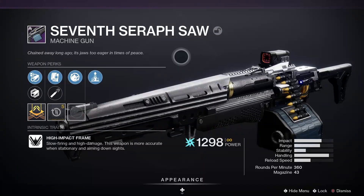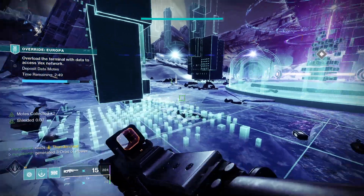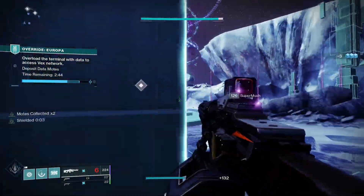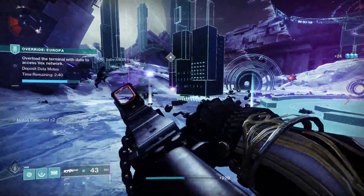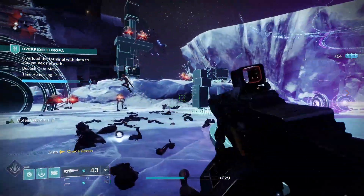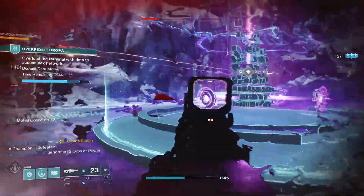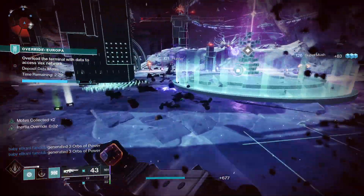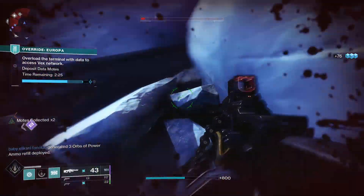Next up, we've got the Seventh Seraph SAW, a high impact frame machine gun — slow-firing and high damage, more accurate when aiming down sights. For PvE, Auto-Loading Holster and Vorpal Weapon are decent perks, and you've also got Clown Cartridge and Firing Line. For PvP, Zen Moment and Opening Shot is a decent pick. This one can be picked up from Banshee-44 when he's selling it, or from random drops, and free-to-play players can get it.